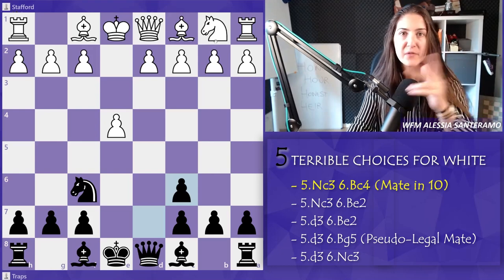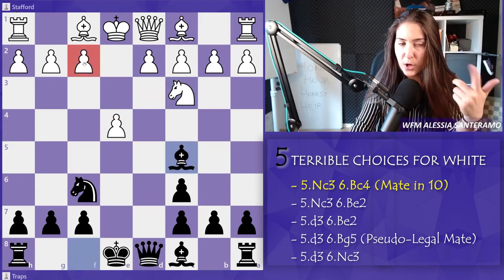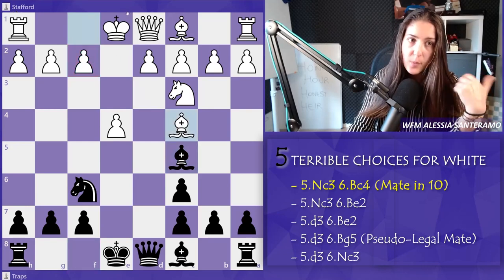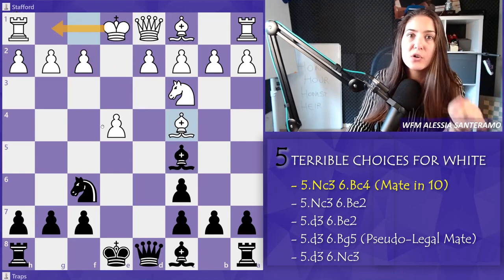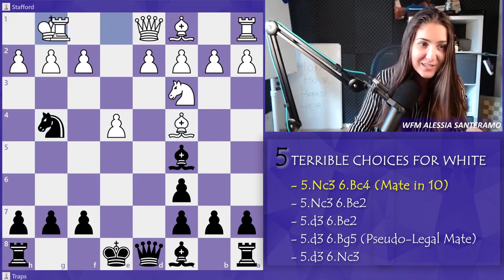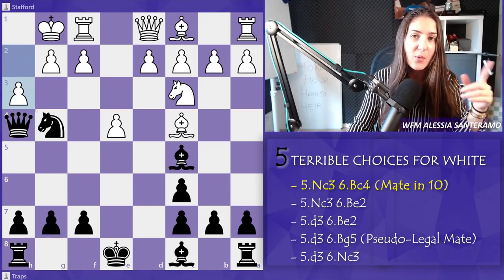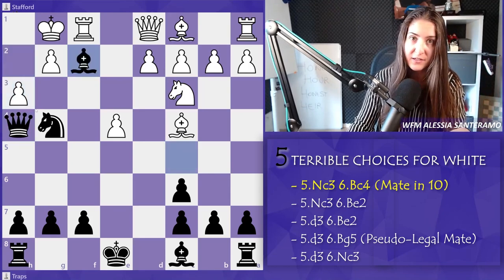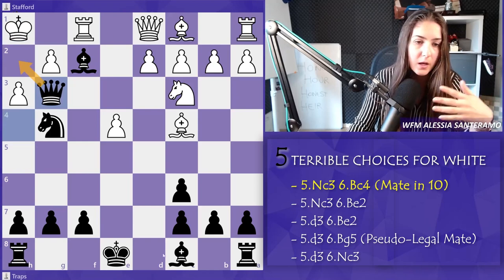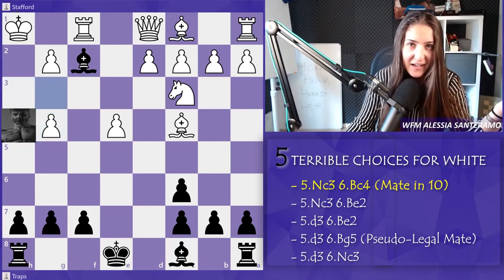Following opening principles — develop the pieces, castle — knight c3 protects the pawn on e4. We go bishop c5, targeting the pawn on f2. White doesn't have a clear way to protect that pawn, so White develops the bishop and prepares to castle. After knight g4, you're attacking f2, forcing White to castle. Now we're threatening mate after queen h4. h3 is the only move to prevent mate, and now we have the strong bishop takes f2 check. The king needs to move, then queen g3 threatens mate on h2. The knight is protected by the bishop, so the only move is pawn takes, which is mate in one. We win in ten moves.